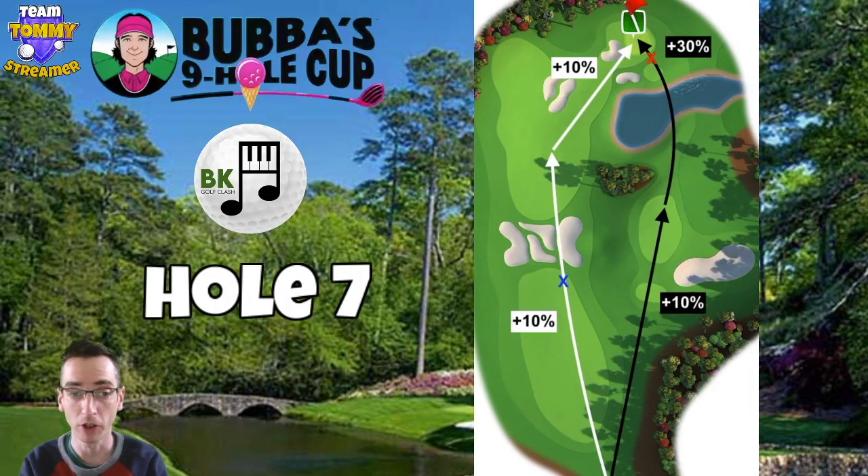Seventh hole and again we've got two options depending on what shots you fancy and what the wind direction is doing. Left hand side on the white arrows — bounce over that mass of bunkers there, 10%, with plenty of top spin and some right spin. Make sure you're clearing all those nasty sand traps; if you're in those bunkers or the rough you probably won't reach the green in two without substantial overpower. The second shot on the white arrows is 10% extra as well, most likely with the long iron — the Grizzly is good if you've got it for the ball guide.